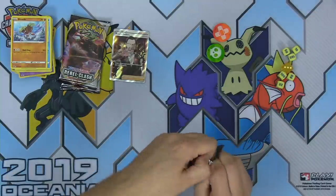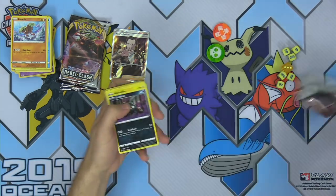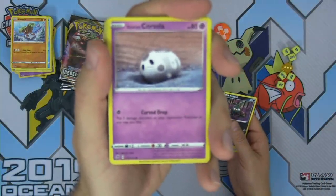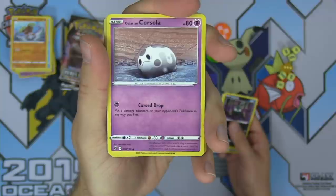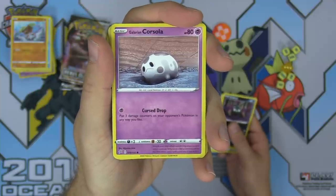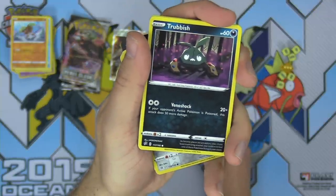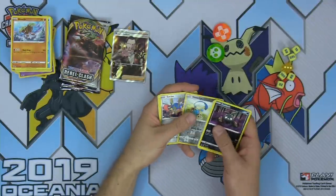Three more packs in the Elite Trainer Box, then a whole booster box to open. Let's get cracking. Trubbish — evolves into the new Garbodor from the set. Toxtricity VMAX inflicts poison. One of my favorite artworks from the set. Galarian Cursola — looks like me hanging out at home on the couch lately with nowhere to go. The Trubbish's attack is Venoshock: if your opponent's active Pokemon is poisoned, the attack does 50 more damage — so it pairs with the Garbodor.